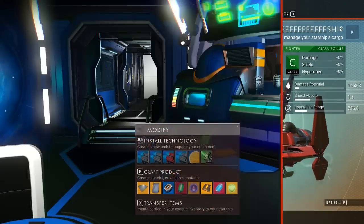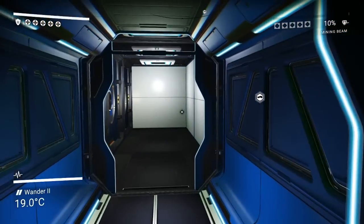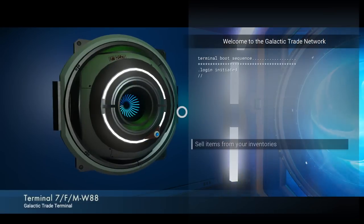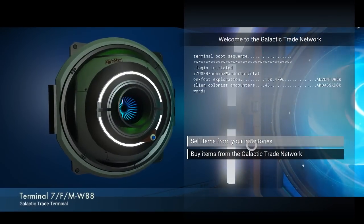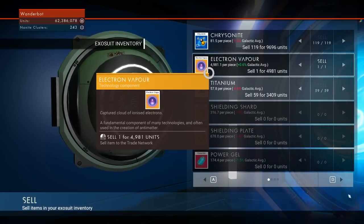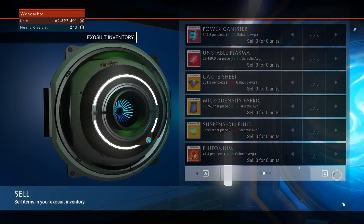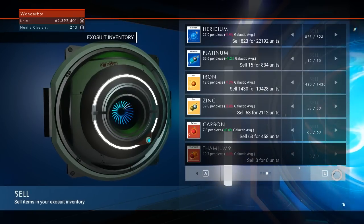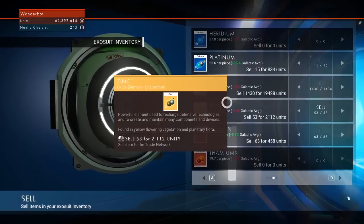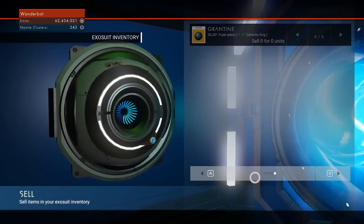So what do we do now? I've got a bunch of junk in my inventory — we should probably just sell. I don't know where I want to go necessarily; we want to find crashed ships probably. Let's sell some things. We don't need iridium — I've got a bunch of it. I'll hold on to the Chrysanite probably. Iron — we don't need that much iron, or Heridium. Honestly we could probably just sell all of the Heridium, and let's just sell all of the iron — I can get way more whenever I want.